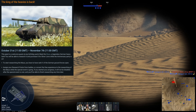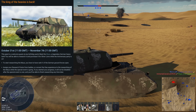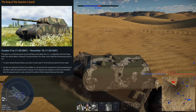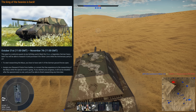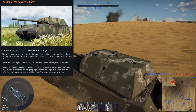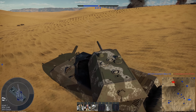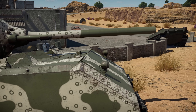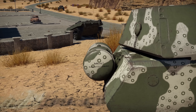The Maus is simpler: all you need is to reach rank 5 for Germany ground forces, and you can unlock it. This is available from October 31st to November 7th. If you don't already have rank 5, you can combine rank 4 premium ground vehicles with regular tech tree rank 4 vehicles. For example, if five vehicles are needed to reach rank 5, you could use three regular tech tree vehicles plus two premium vehicles.